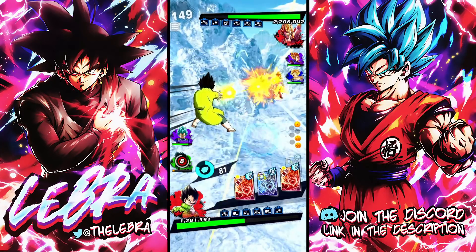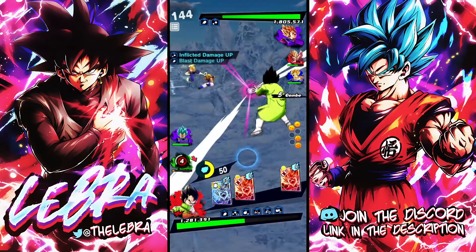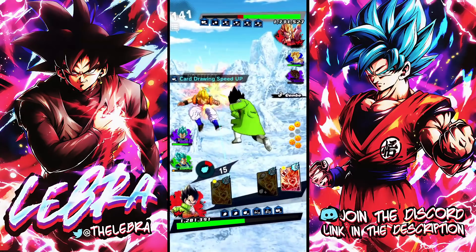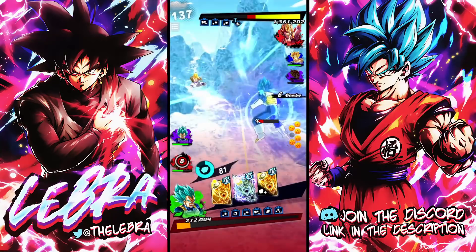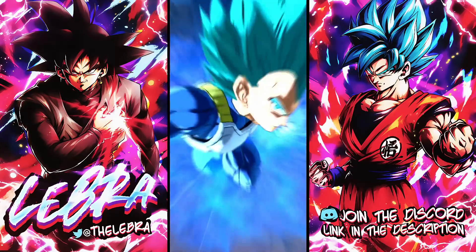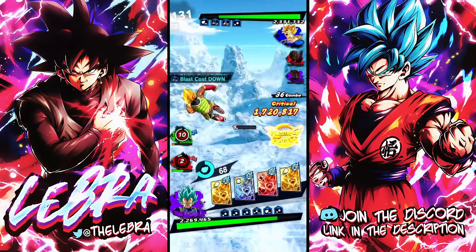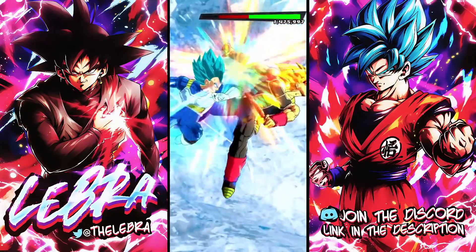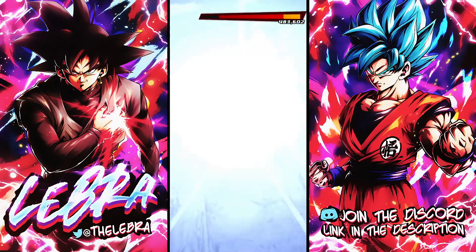That did only this much? He tanked it insanely well — and that's a Zenkai 7 unit we're talking about right here. He got bombarded, man. Let me get the perfect here. That's pretty good, not gonna lie. He tanked it like — okay. Imagine if he becomes 14 stars, because we're gonna get him for free at 14 stars. And this is only 4 stars. He will definitely become core, man. Poggies.